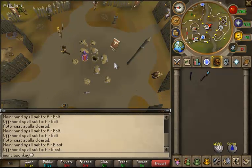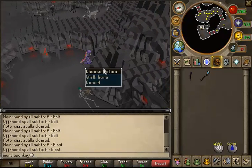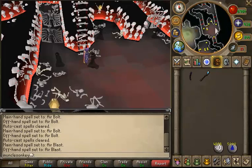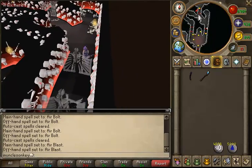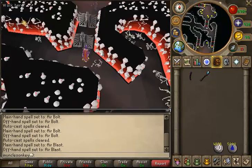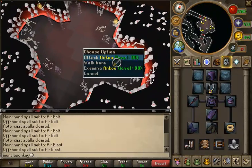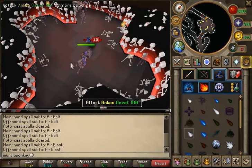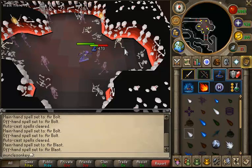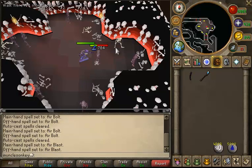From levels 40 to 50 we're traveling to the barbarian village and going down to the Stronghold of Security. Proceed down to the lowest floor of the stronghold — you can Google a guide if needed. From the ladder, proceed straight north and there's a room with only Ankou in it — this is where we're training. For level 40 you want to buy a split bark wand off the Grand Exchange as it's the best wand at this level. Also remember that once you get level 41 magic you want to start using the air blast spell. They drop charms mostly golds, and items of higher value such as herbs, blood runes, death runes, and noted pure essence. Continue training here until you reach level 50.